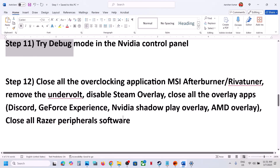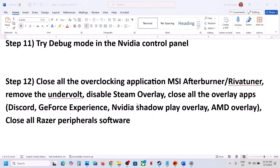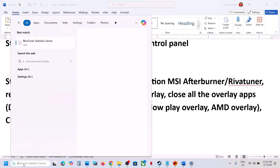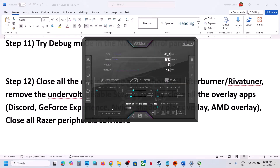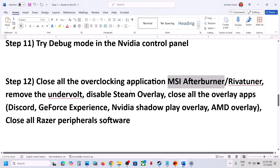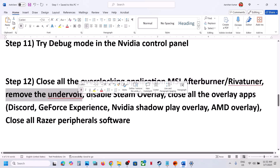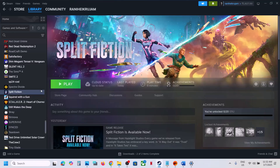The next step is to close all overclocking applications. If you have MSI Afterburner or RivaTuner running, close them — they may be hidden in the system tray, so right-click and close. If you have any other overclocking application running, close it as well. Also, if you have undervolted the computer, remove the undervolt and then launch the game.